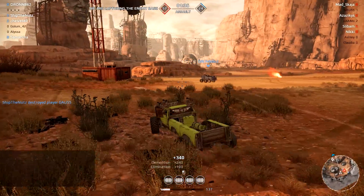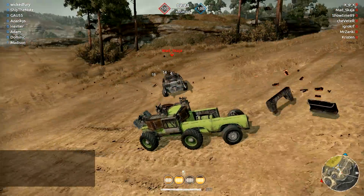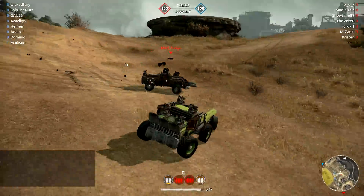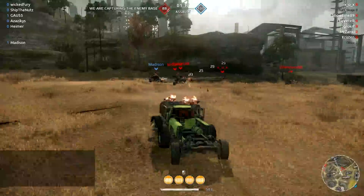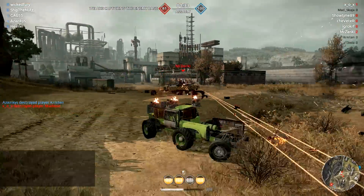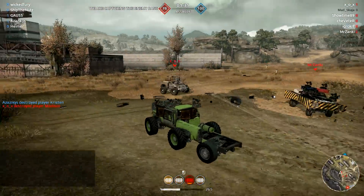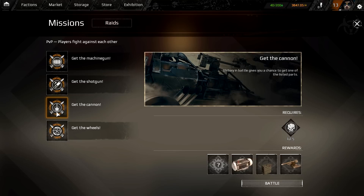The next thing I recommend is to get the 76 millimeter cannon — or 76 millimeter boomstick as I like to call it. This makes all the difference. I'm going to build my entire vehicle around it. It lets you hit super hard, kill enemy targets quickly, and deal a lot of damage. There's a mission where you can get your 76 millimeter boomstick and start building your car around it.